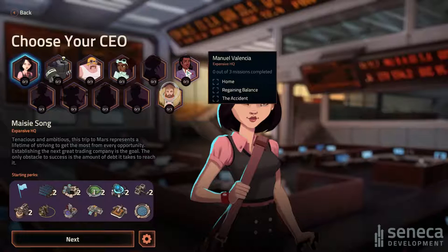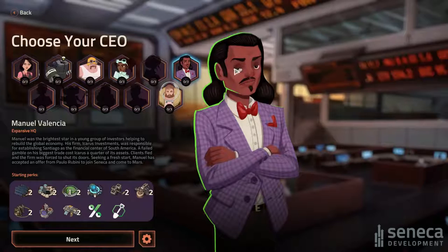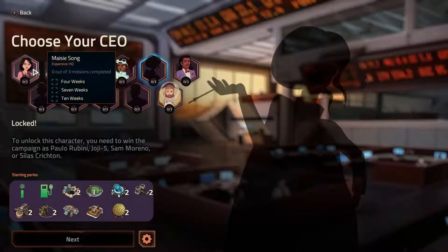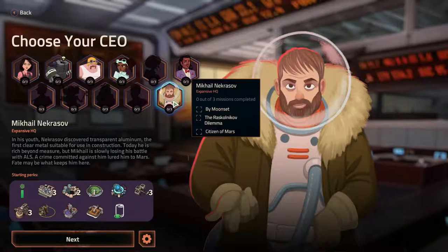There are two new characters: Manuel Valencia and Mikael Nekrasov. I think they're the new ones. I've not played this campaign before — I've seen loads about it, but I've never had the luck of playing. So we can pick Maisie Song, or one of these two.